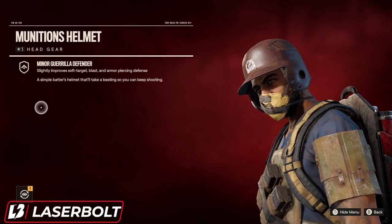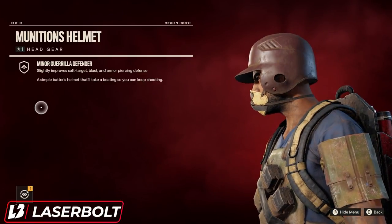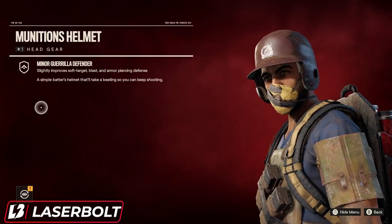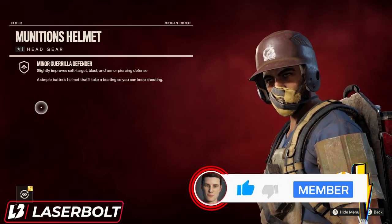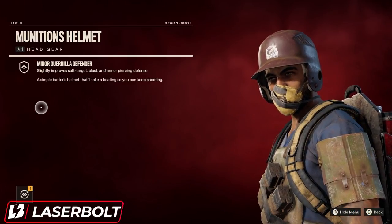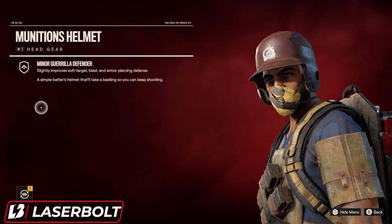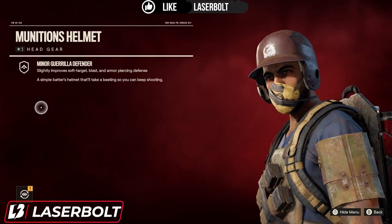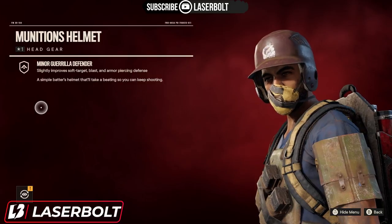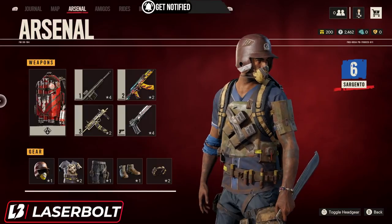It slightly improves soft targeting, blast, and armor piercing defense. What that means is, whenever you're fighting enemies — and this is very important at the early to mid stages of the game — you're going to be going against a lot of soft targets, so this armor set will let you do a little bit more damage. You also get armor piercing defense, which is extremely important because some enemies have armor piercing rounds. If you don't want to be constantly dying, this gear helps with survival. The set seems very tanky and is really good for that particular build.